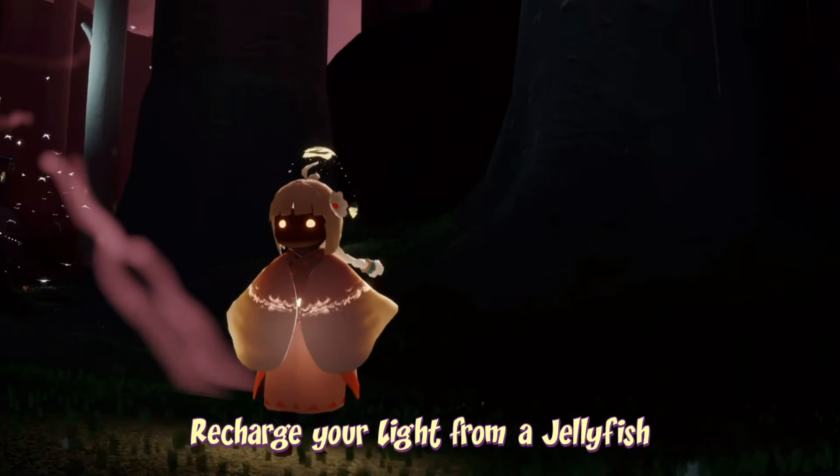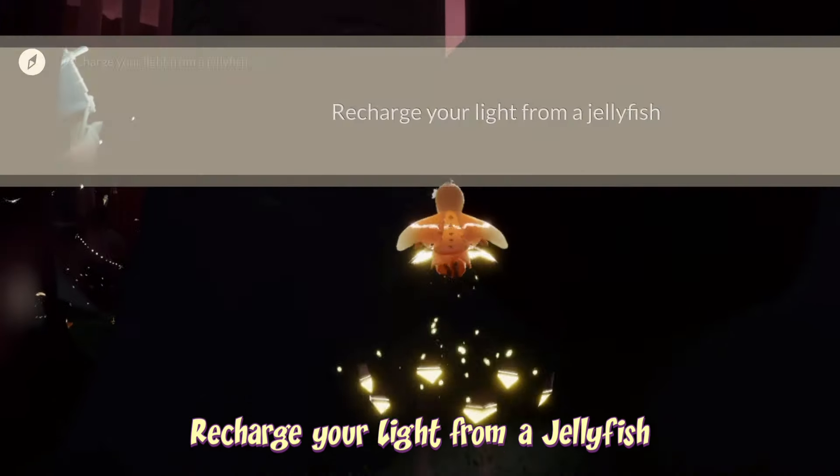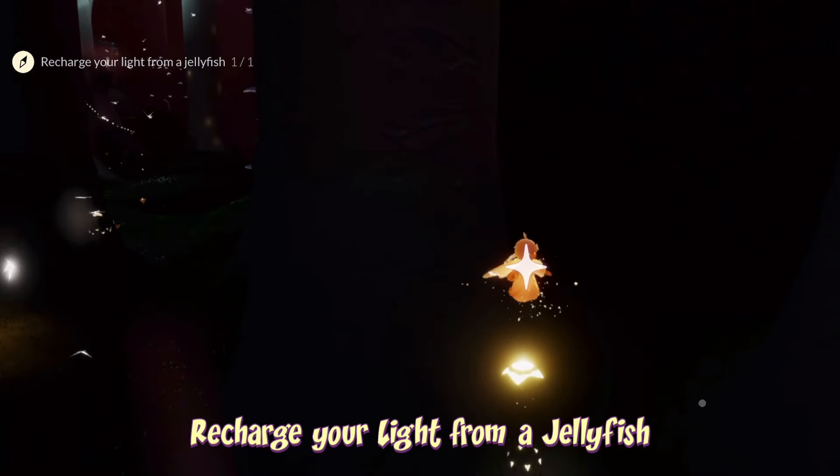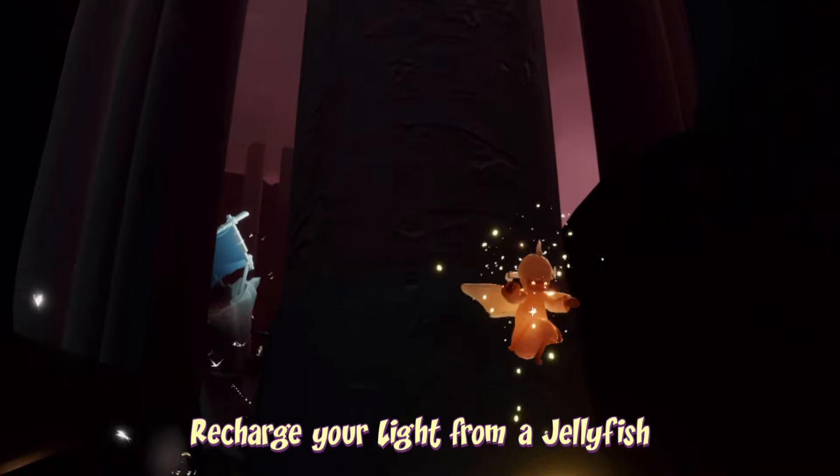To recharge your light from a jellyfish, you first have to lose all of your light and then just walk or jump into it to recharge. This can be done on any jellyfish — it doesn't actually have to be in the hidden forest.